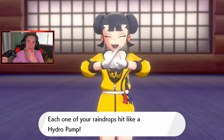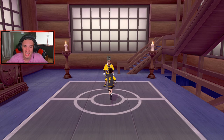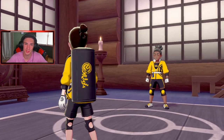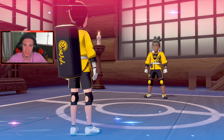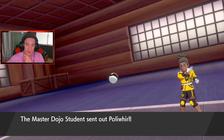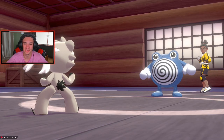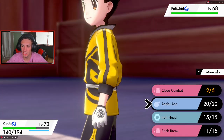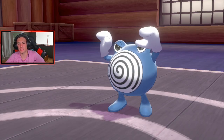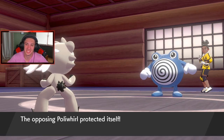I remember when fairy type first came out in X and Y — I had my 3DS, I was in my basement, I picked it up day one, and I chose Froakie as my starter. Onto battle four now, and it's a Poliwrath! I love Poliwrath — I need to get it to rain in the swamp to get a Politoad. I'll start with brick break but it protects. Pyroar is so cool too, but let's focus — another brick break finishes Poliwrath off.